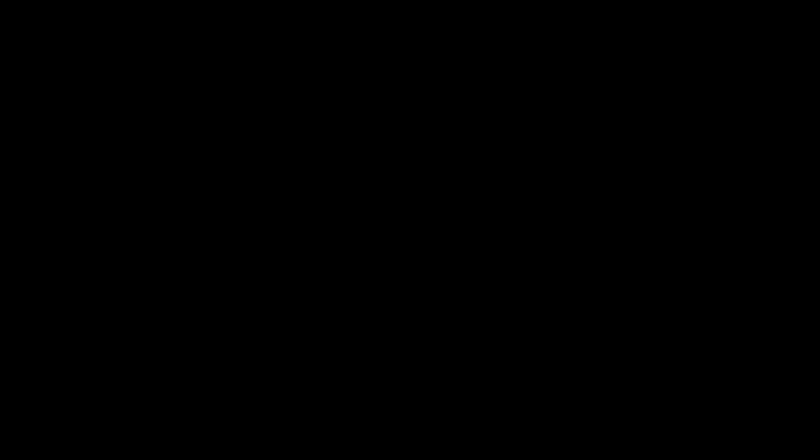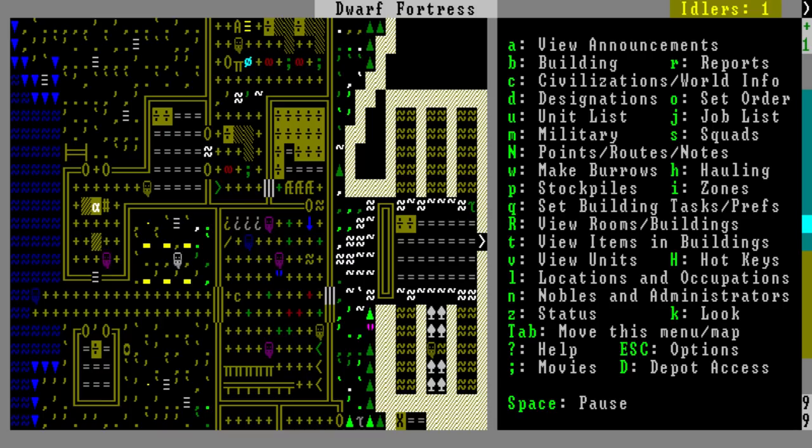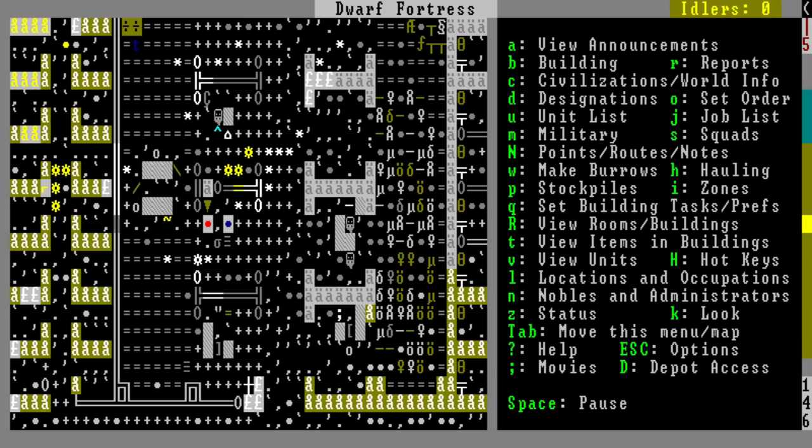Version 0.42, released December 1st, 2015, the Tavern Update. This update would allow your fortress to be visited by various groups and other individuals. Some of them might just be there to relax, or they could be a traveling group of performers, or maybe they're a monster hunter looking for something to fight. Dining rooms could now be designated as taverns, which would allow these visitors to appear and interact with your dwarves.